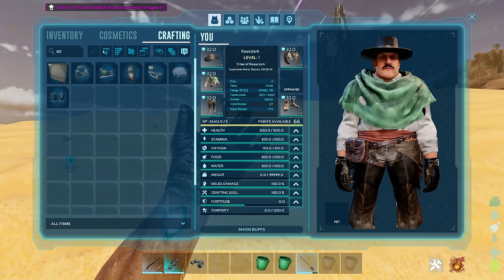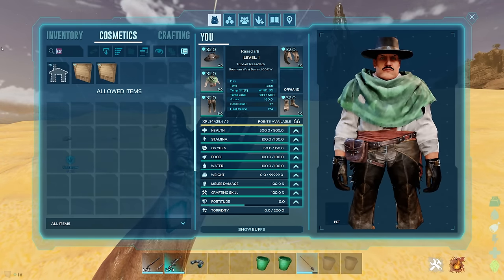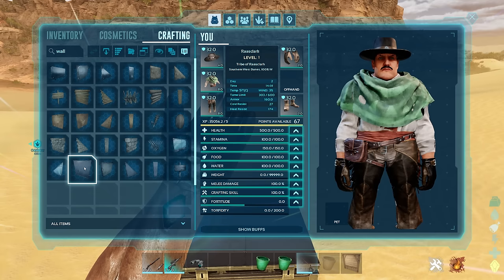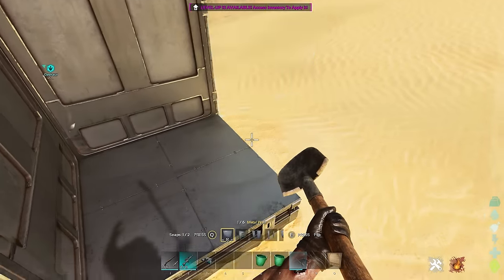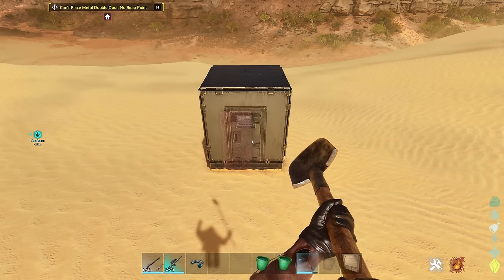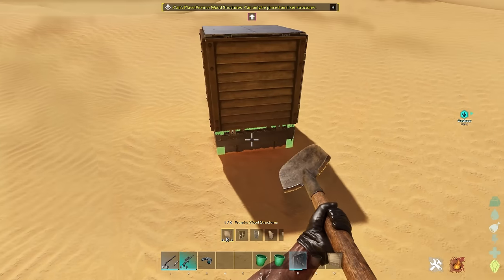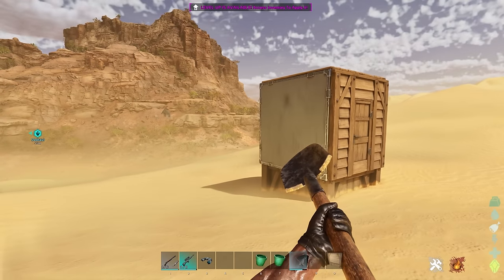There are also Frontier structures, which is a skin. You need to craft a load of these pieces - a door, a ceiling, make a box - and there you go, you've got the skin applied. New structures, job done!